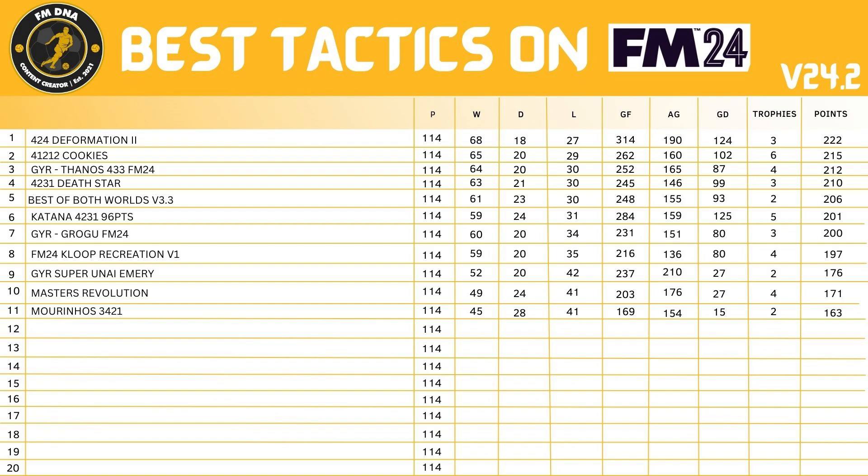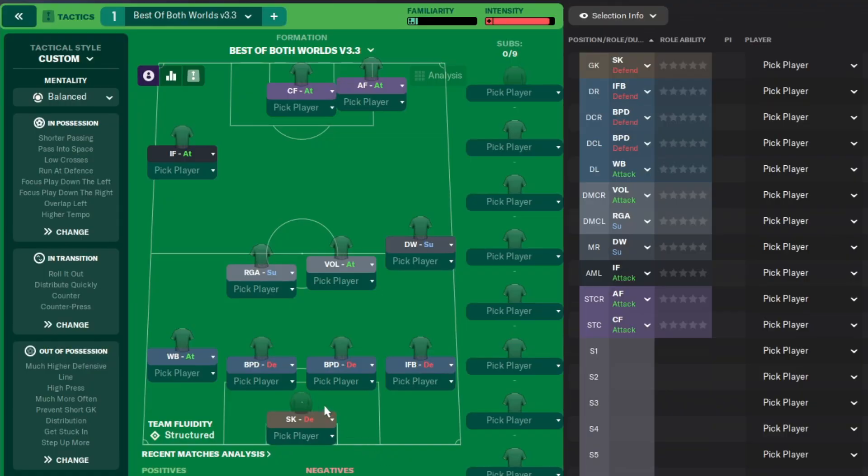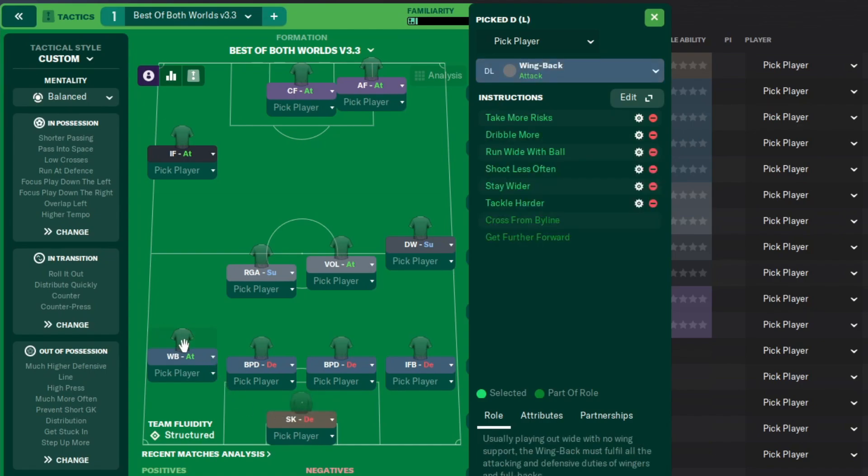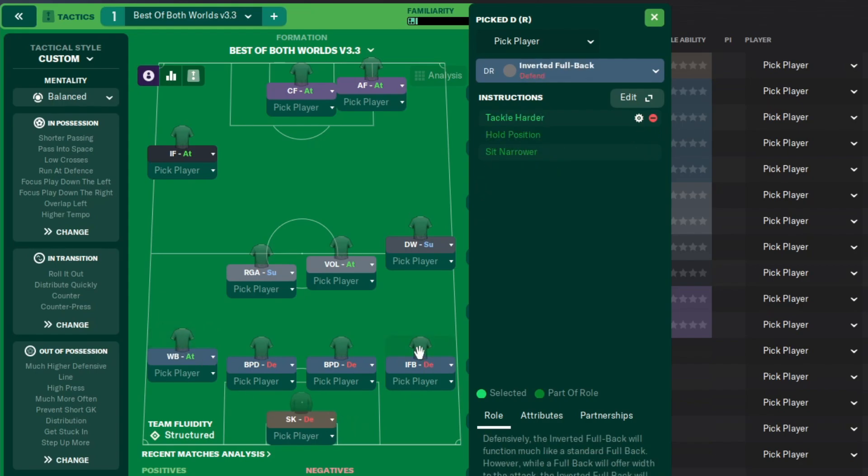If you can't download it, I'm about to run over the instructions. In goal we've got a Sweeper Keeper on Defend - there will be some additional instructions. On the left hand side we've got a Wing Back on Attack with lots of instructions. On the right hand side we've got an Inverted Full Back on Defend. Then we've got a Ball Playing Defender alongside another Ball Playing Defender, both on Defend. We've got a Regista on Support and a Segundo Volante on Attack.